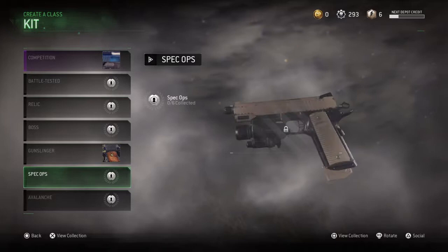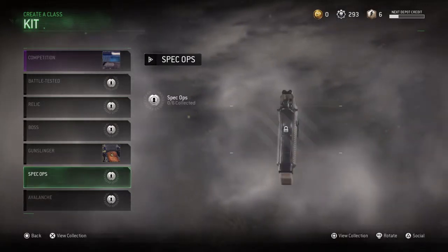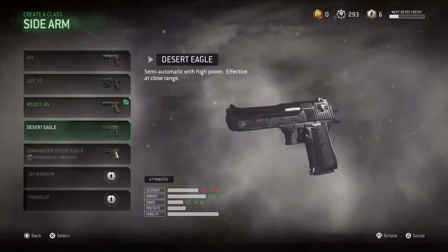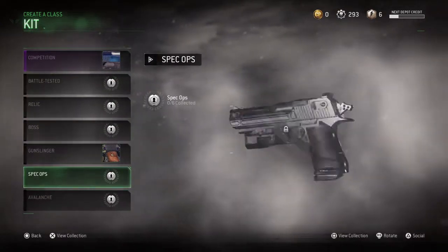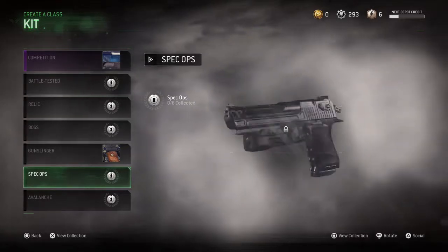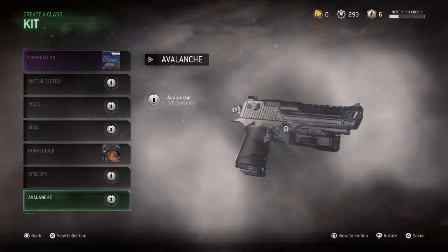Oh my god, that looks beautiful. Oh my baby chicken nugget. That looks beautiful, bro. That looks amazing. Oh, that looks beautiful. No, wait — the Desert Eagle? No.